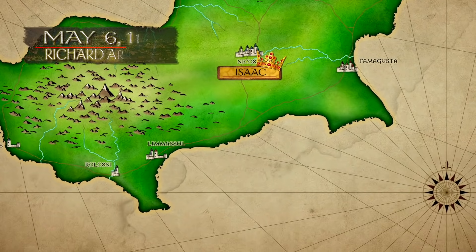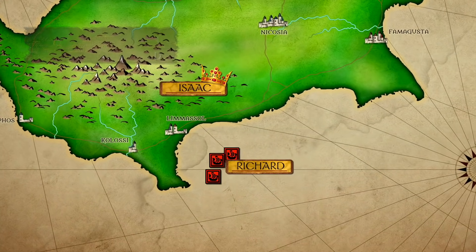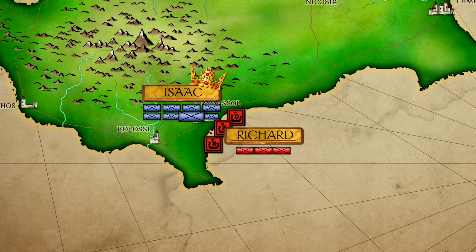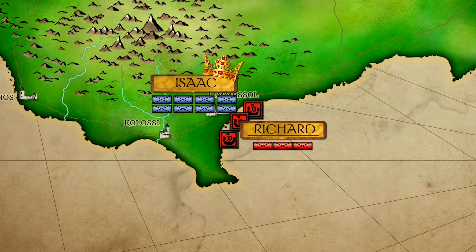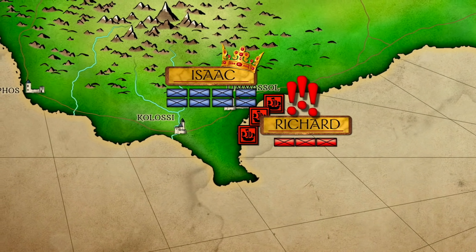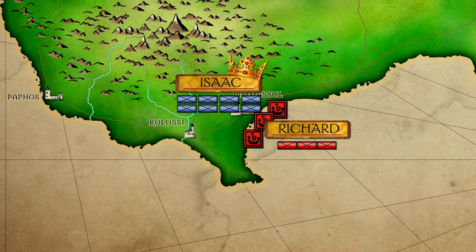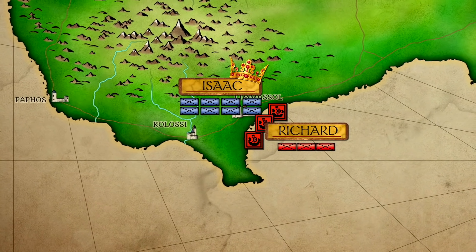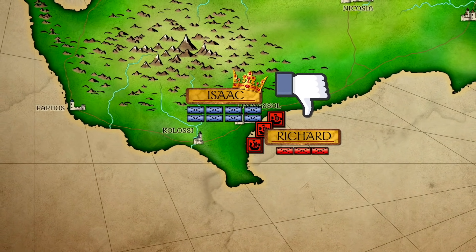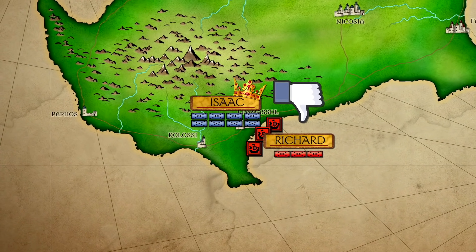On May 6th of 1191, Richard and a good portion of his fleet arrived at the harbor at Limassol. Isaac Komnenos watched the arrival, but he figured he was in a commanding position as he had numerical superiority in terms of troops. Richard was angry at the foul treatment that Isaac had dished out. He demanded the release of any prisoners, the return of his money, and he promised that with that they would simply be on their way. However, Isaac dismissed them, stating to the effect that he was an emperor and would have nothing to do with just a mere king. In retrospect, he might have chosen his words just a bit more carefully.